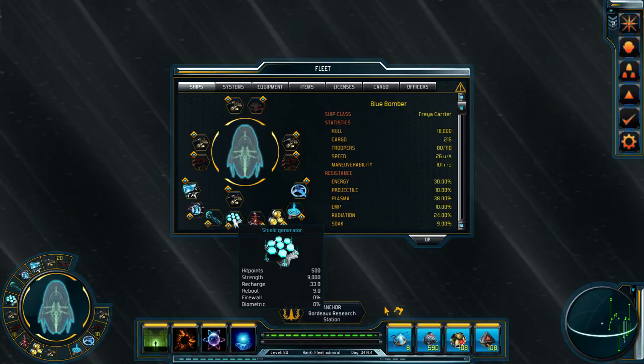Shields: the strength is how much shield health you have overall on each shield — front, starboard, port, and aft. The recharge is the recharge rate of these shields. The reboot timer is how long it takes for the shields to come back online after they've gone down — like if my shields went down on one side, it'd take nine seconds before they'd start recharging. The biometric percentage helps prevent people from transporting on board your ship. The firewall percentage is a chance to prevent that system from getting hacked and shut down.